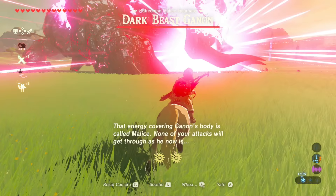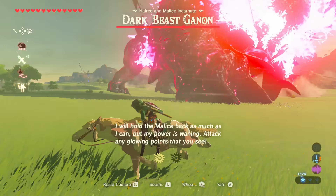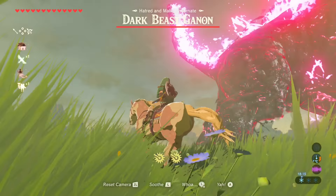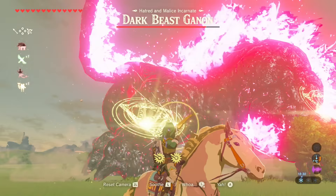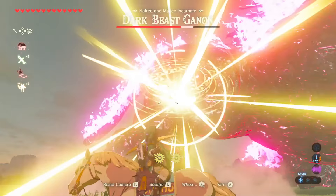Once you have the Bow of Light, remember to select it as your weapon, because all the other weapons have absolutely no effect and will do no damage to the Dark Beast. The only thing that can kill him is the Bow of Light and the light arrows. The best way to defeat Dark Beast Ganon is to ride around him in circles to avoid his attacks, and wait for Princess Zelda to hold back his malice. Then three golden circles will appear with the triforce in the middle — use your light arrows and aim for the center. You need to get close enough though, otherwise the arrows won't reach.